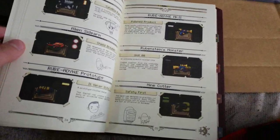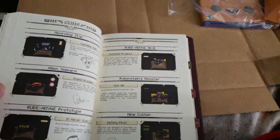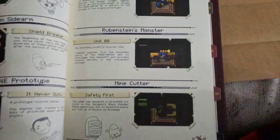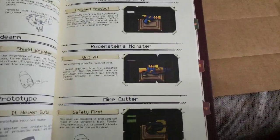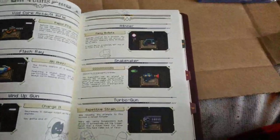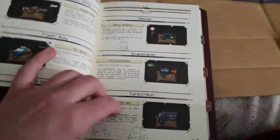I think you get the Rubidine prototype and the Rubidine, and I think that's how you get root — that's how you get Rubidine's monster. Which is a gun I have never gotten. You have to get both guns, which I have never gotten in, like, 100 plus hours of this game. That always sucks.